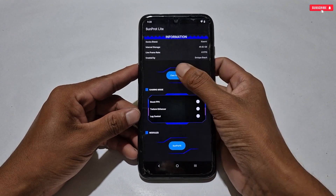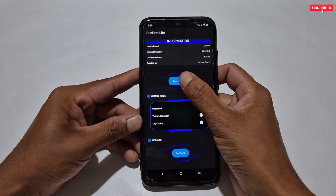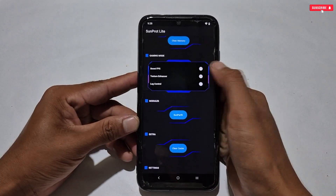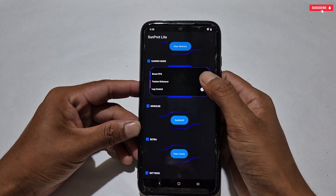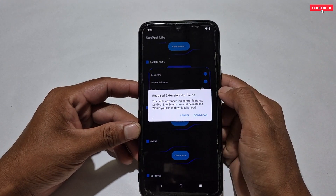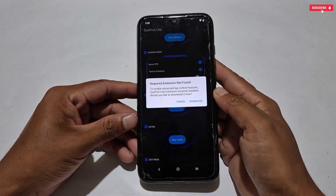These are the key features — limited but effective tweaks for any game. Now let's activate the tweaks. Start with RAM Booster — after boosting the RAM, scroll down and enable Boost FPS mode, then enable Texture Enhancer. Note that lag control is not included in this app; you need to download it separately, which also helps support the developer.